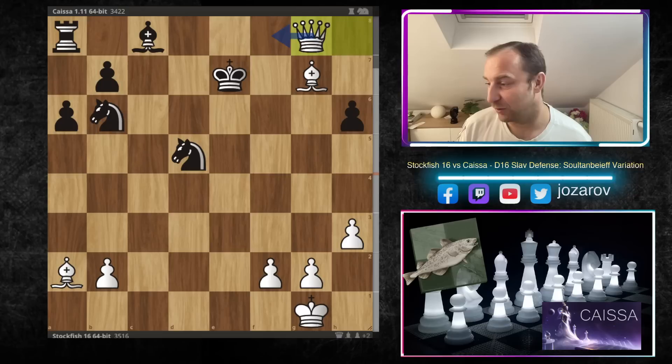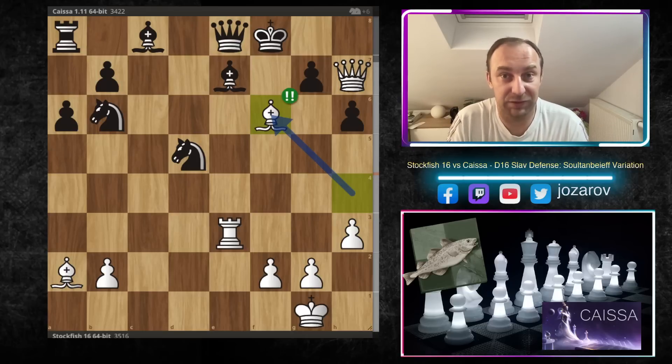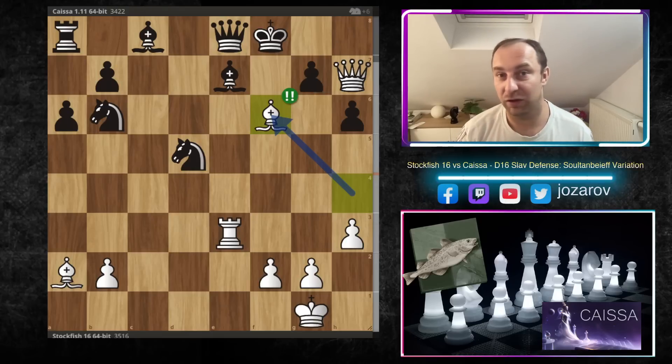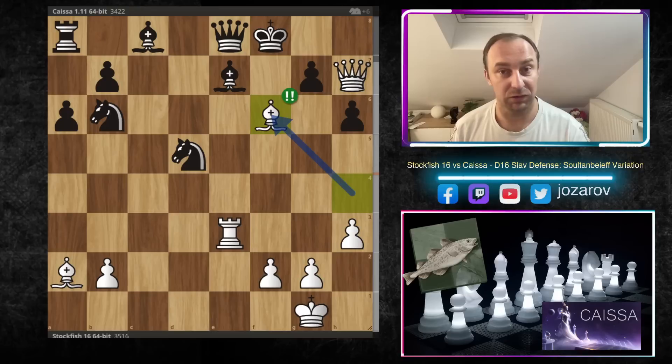After queen to g8 covering, we get bishop takes g7 — you cannot take with the queen because of tensions on the eighth rank, so you play king to f7, but rook to e7 is the winning move. After rook to e7, king takes e7 has to be played, and now we pick up the queen — bishop to f8, queen to f8. This is a completely lost game for black. Kaisa resigned at this point. Bishop to f6 — a rare case where a piece can be taken by three pieces but nothing works. Really one of the best moves and games I've seen in my life.